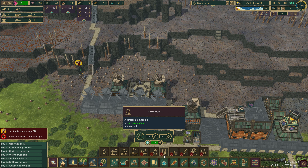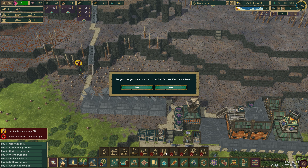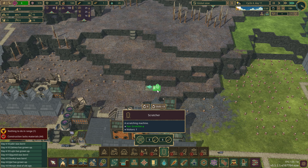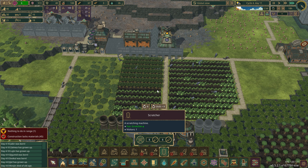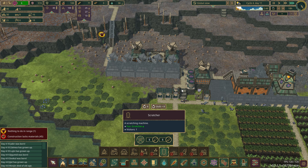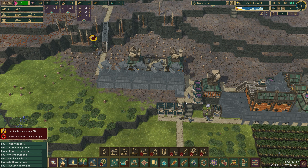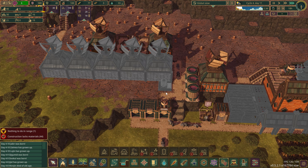I do want to play with the new stuff. How's our science? We have 600 science. Let's unlock a scratcher - that's cute. I would like to see what this is. We'll get one of those built. I'd like to play with that; I think that'd be cute.